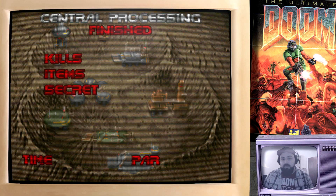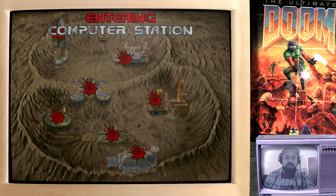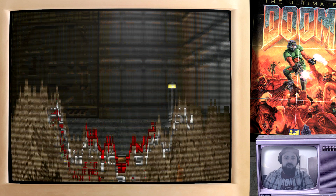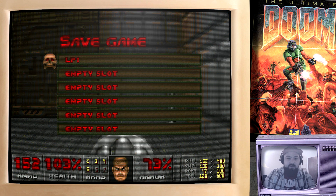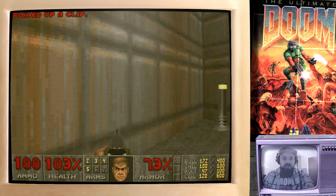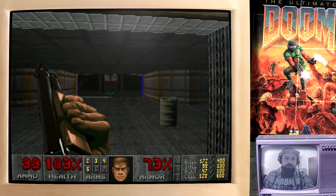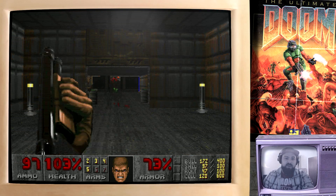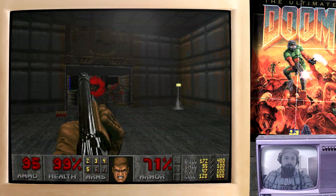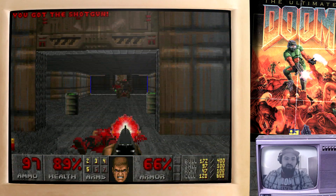We have completed Central Processing. We killed mostly everyone in there, which was good. We can now enter Computer Station, so let's quickly save the game — Episode 1, Map 7. This is one of the more complex maps of Episode 1. It's quite big, it's quite long. Hopefully it shouldn't cause us too much trouble.